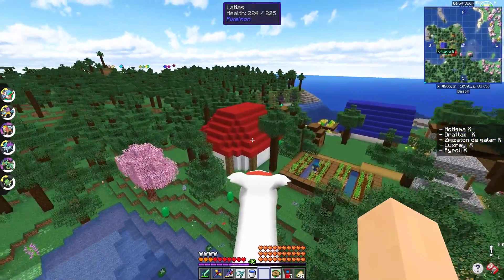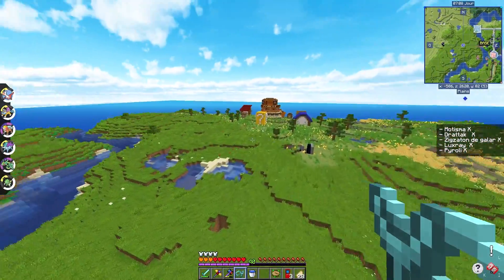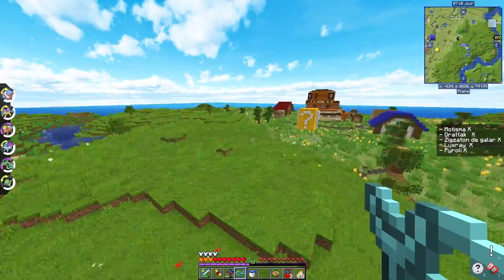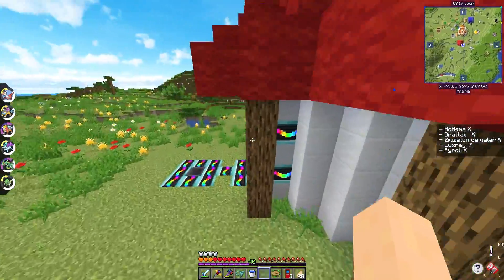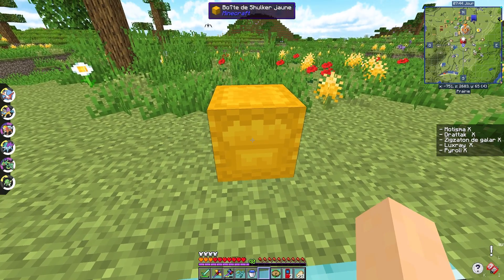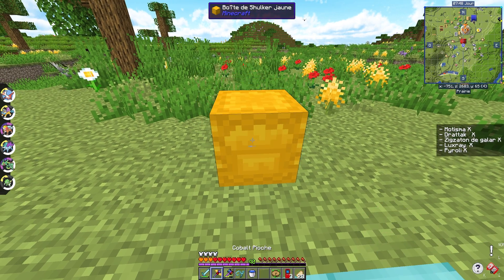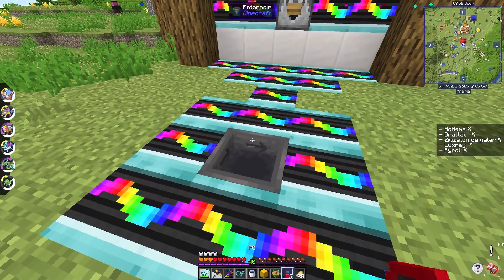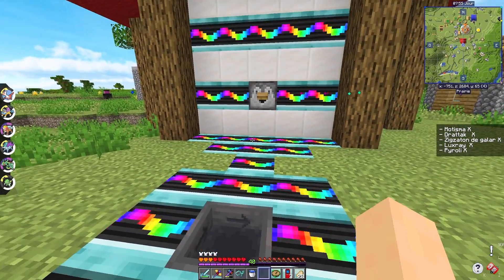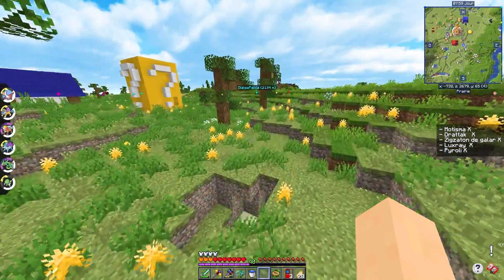Back at base, we open the Lucky Shulker to see what's inside. A yellow Shulker box... and a Master Ball! It's been a long time since we had one — and it can be very useful for legendary captures. Very pleasant reward, and we deserve it: 5 Pokémon caught today with some difficult captures.